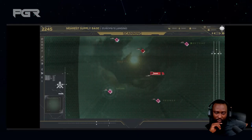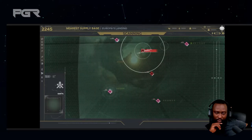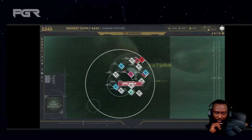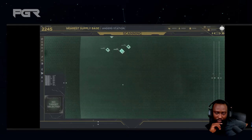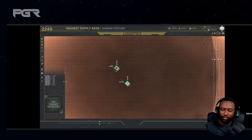Zooming right out, still in the scanning menu, we can get a broader view of the entire star system. We've got Mars and Earth here. I'd love a look at Earth, but unfortunately we don't get to see that in this footage — though in a moment we will get to see both Mars as well as Earth's moon.